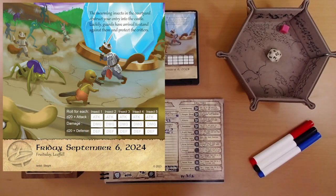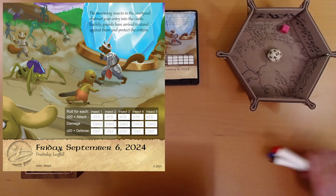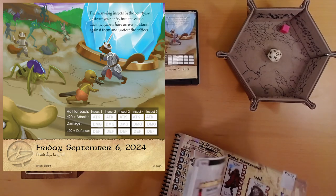The swarming insects in the courtyard obstruct your entry into the castle. Luckily, guards have arrived to stand against them and protect the critters. More combat. And there is a backpack icon hidden in the image. I haven't had one of these in a while. Let's see what we found.